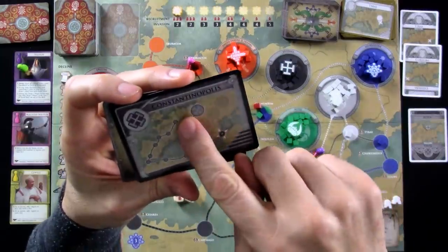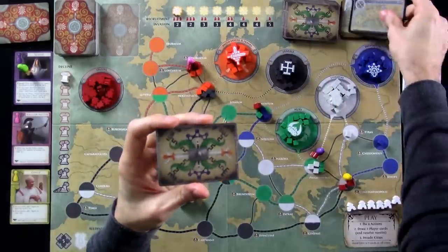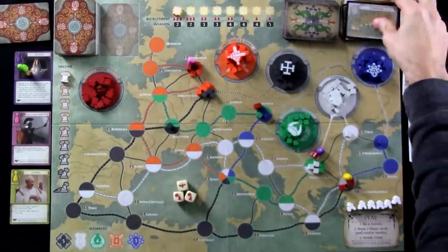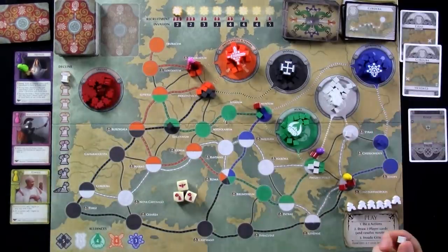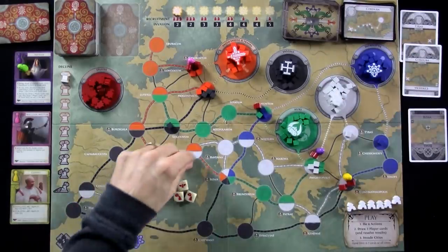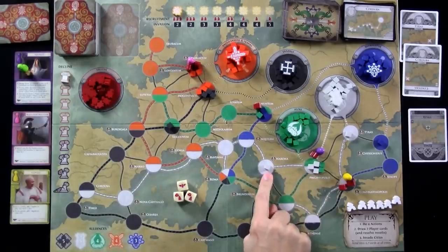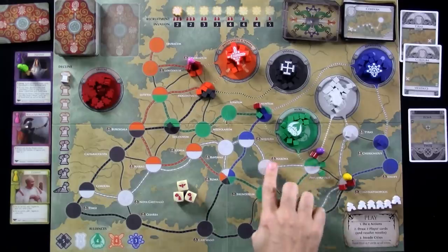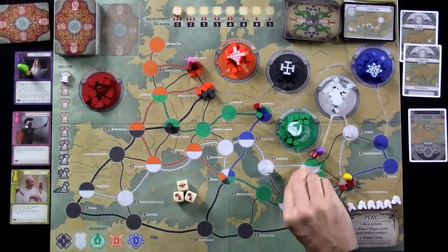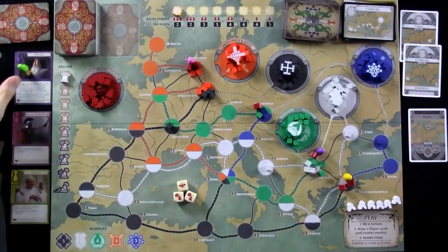So anyway, the Vandals wanted to get to Constantinopolis but had to settle for Lugdunum. Next invasion - the Visigoths want to get to Corduba, all the way down here in Spain. They can't reach it, so let's move backwards along the path. And in fact, here's where they are. Because these guys were here, this is where the new one goes. If these guys had been wiped out, they would have had to come all the way back to the first place out of their zone. So they're expanding a little bit. And finally, the first turn for Vestalus is over - that wasn't too terribly bad.